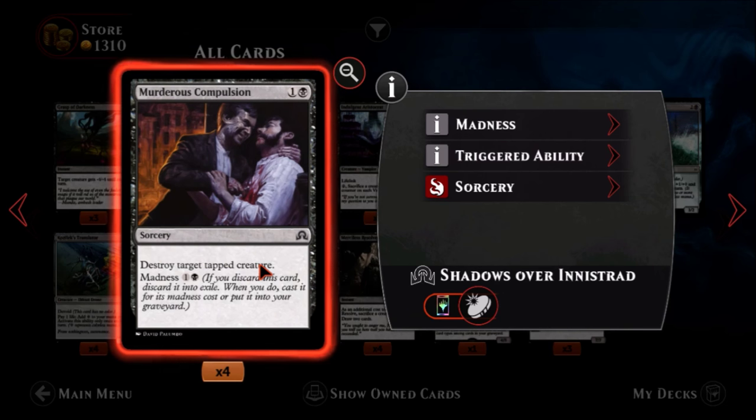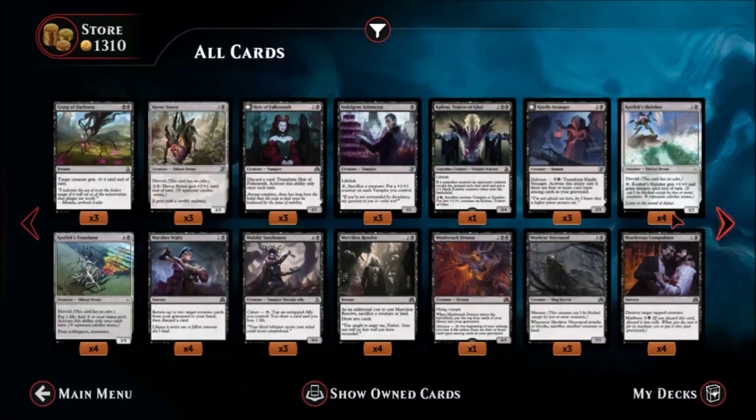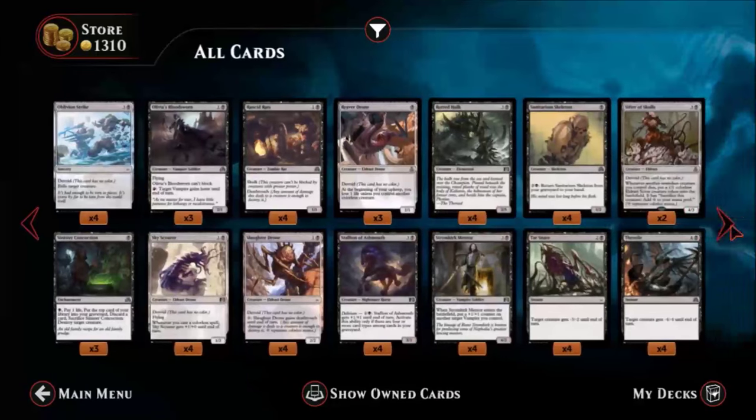Murderous Compulsion — one black, one colorless, a common sorcery. Destroy target tapped creature. I like this even though it's only a sorcery — it will kill most things. You can cast this for its madness cost. You can't use it as a combat trick, but in a madness deck it becomes even better. It's a decent card by itself.